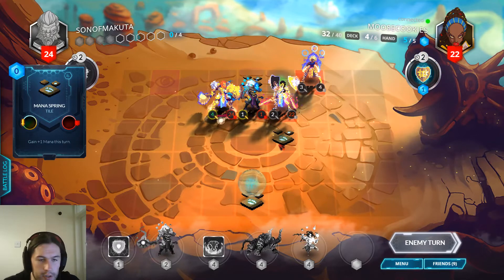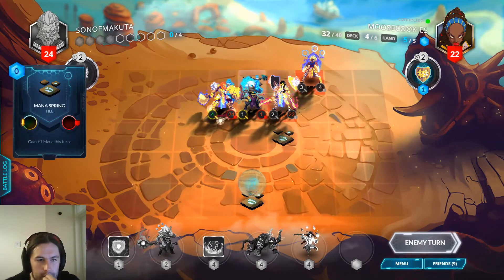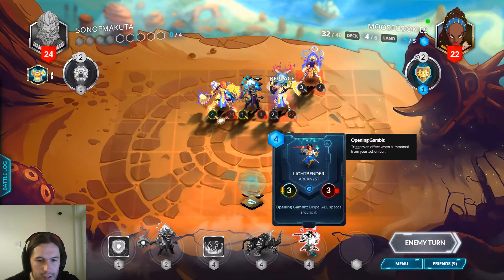Light Bender and Roar — that sort of works, but it just dies and my opponent gets some pretty good trades on it.